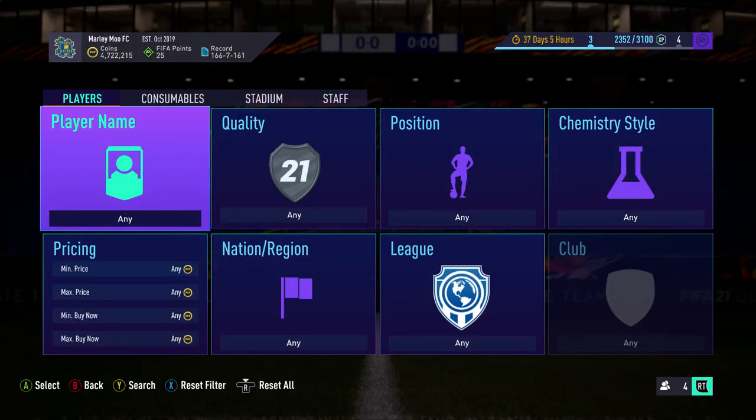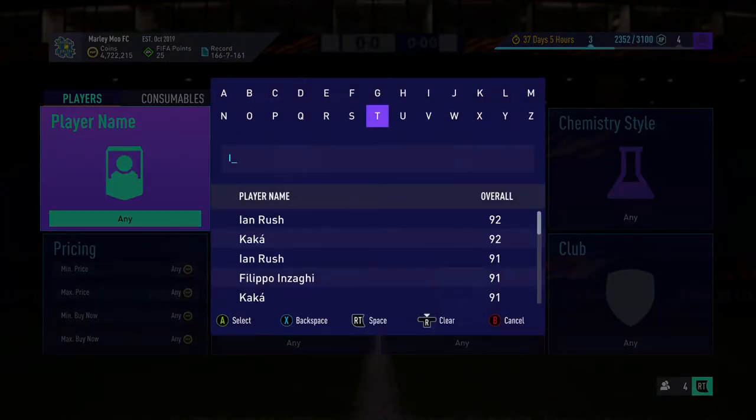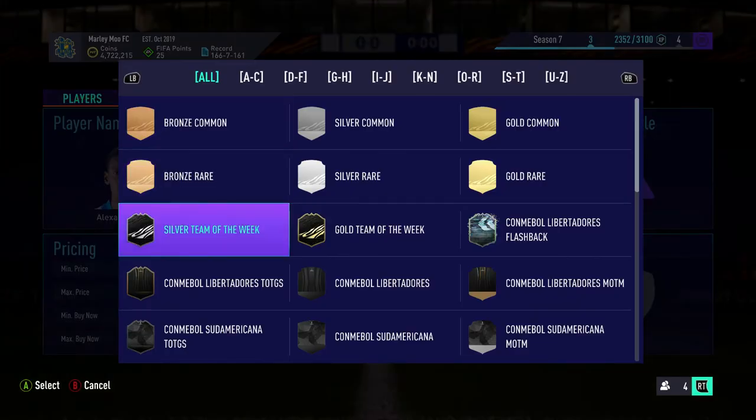Hey guys, brand new video - we're showing you a really useful method, and it's basically trading with fluctuation cards on FIFA. You want to make a list on Foot Bin of the average price of players and then go out and snipe them or trade with them.